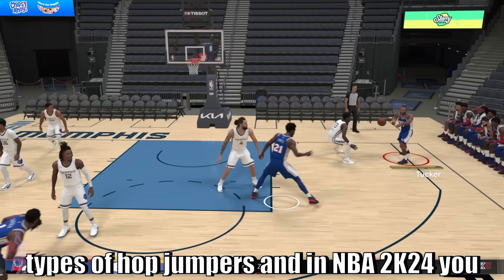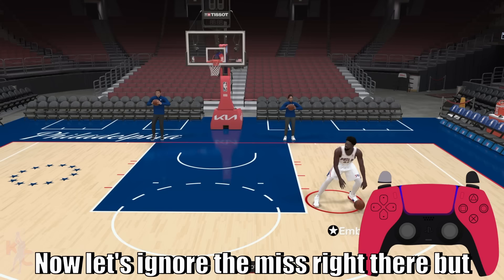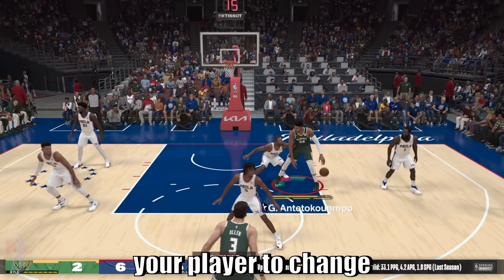One thing I like to do out of this face-up position by releasing L2 is get into my different types of hop jumpers. And in NBA 2K24, you can even get to advanced hop jumpers. Now let's ignore the miss right there, but that was sweet, right?